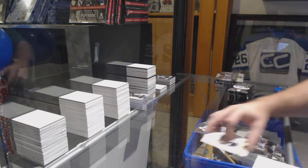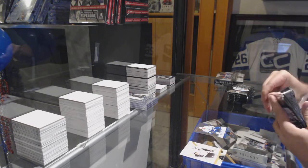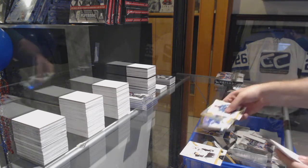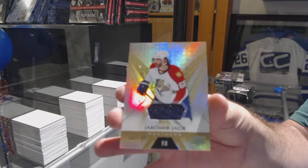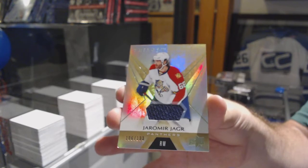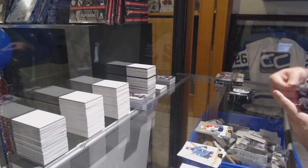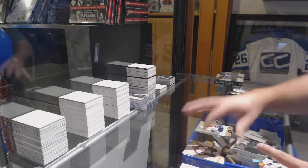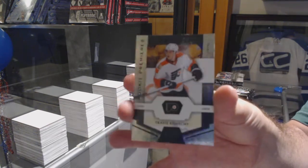Steven Stamkos. We've got a Soshnikov rookie premieres and a 133 jersey. We've got number 299 black rookie Travis Konechny.